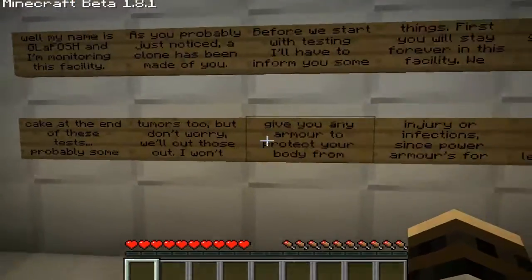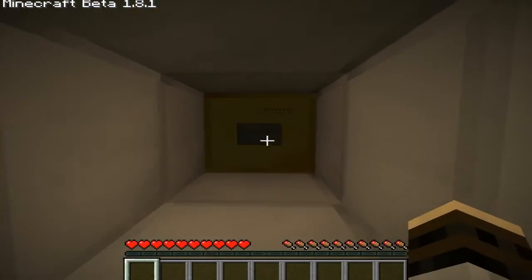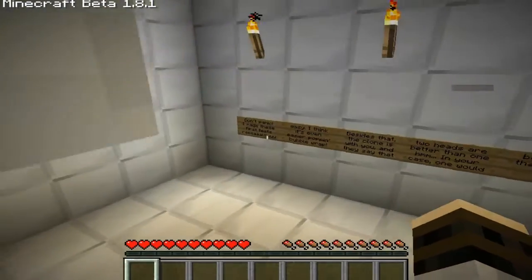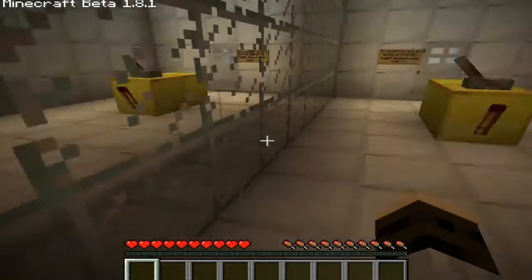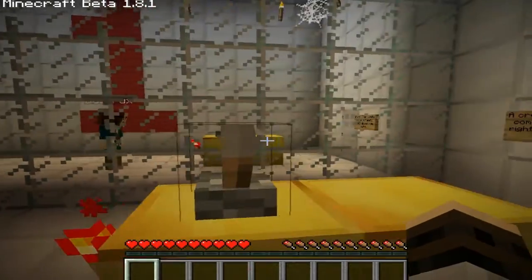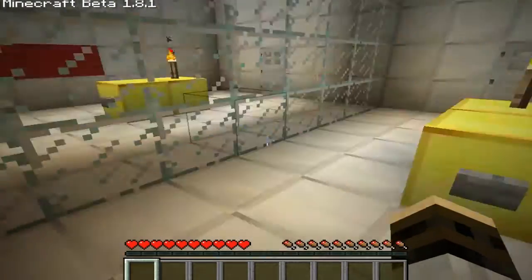Right, this basically just tells you about the storyline, saying about cake. So you guys can all tell this is going to be a Portal 2 style sort of map. Two players, and cake. And as you can see, there's a big glass wall between us so we can see each other, so it's a little bit portally. At the beginning I think we just throw both our levers and that opens the door, but it sure gets you ready for the co-op map.